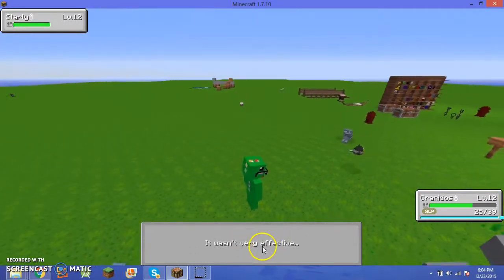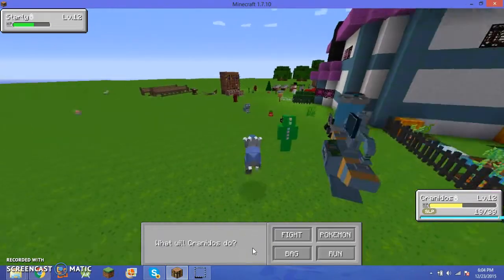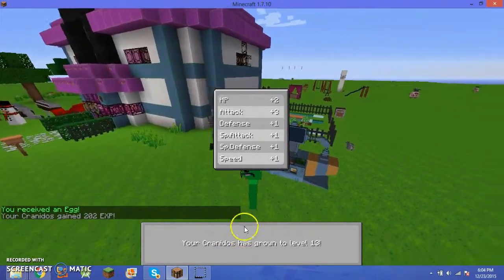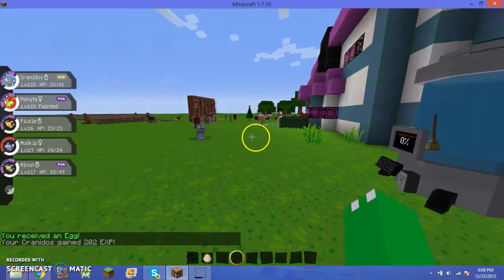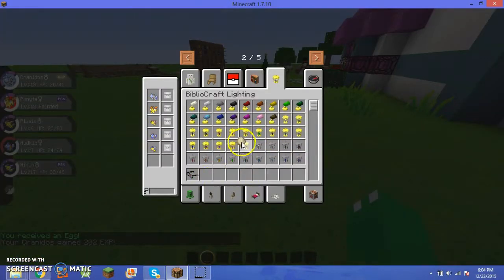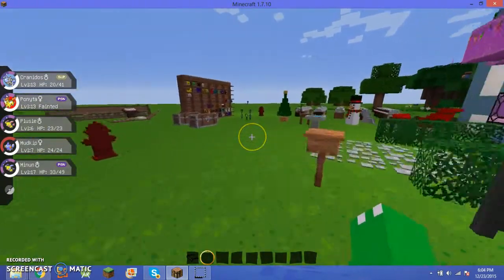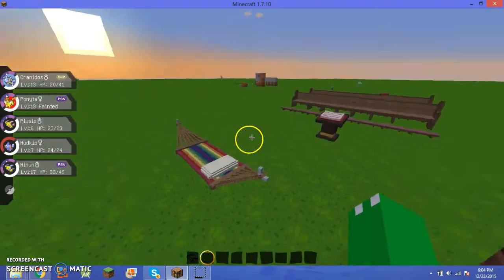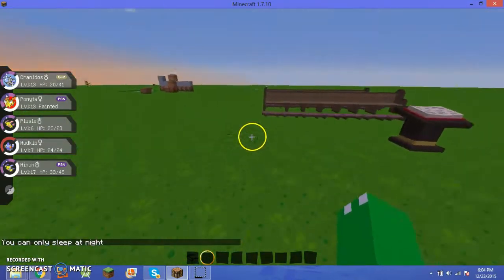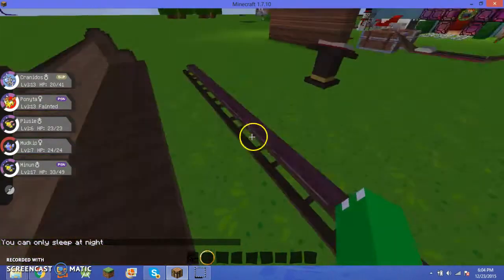It's asleep. I need to fix that sleepiness. Wake up. I received an egg. I want this egg. It's getting there, guys. I have this hammock. I have a new altar.